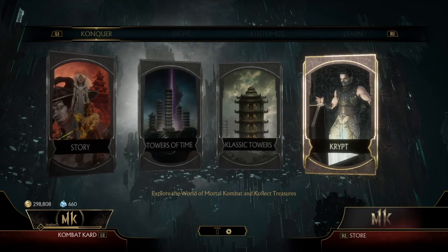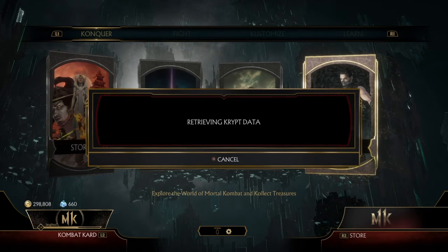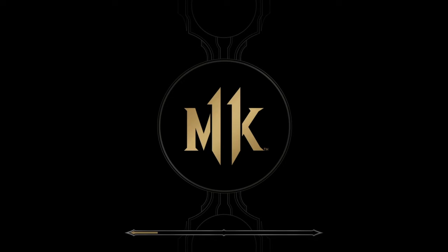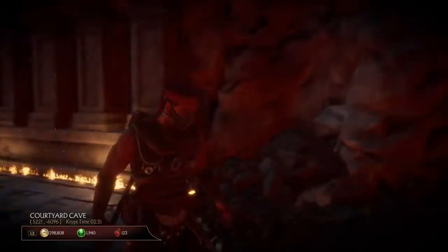This is a crypt glitch. What you want to do is go into the crypt and hold down X all the way through — do not let go of the X button. When you select the crypt, keep the X button held down all the way. It's going to load into the crypt — make sure you're still holding down the X button.